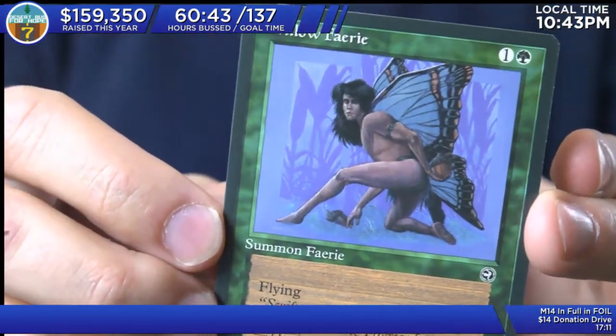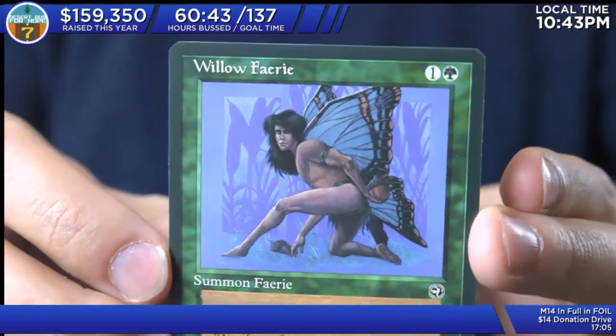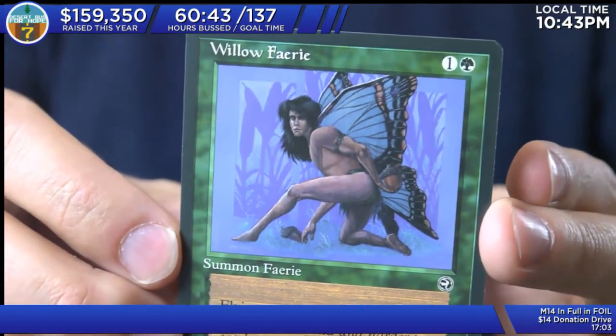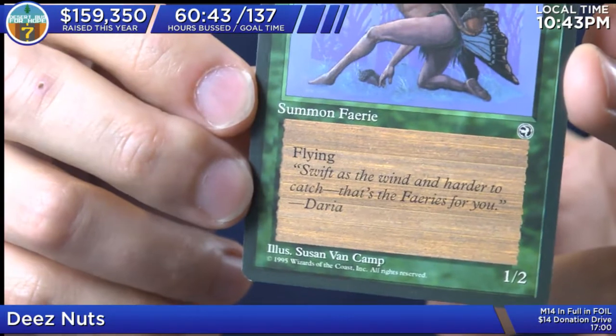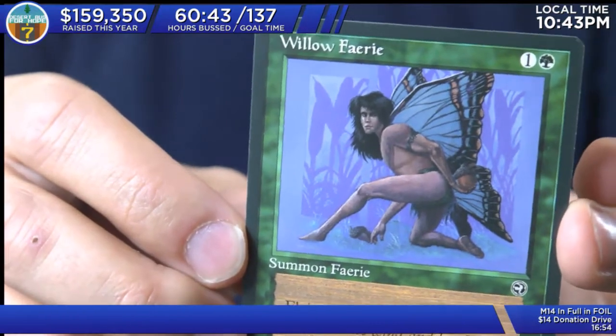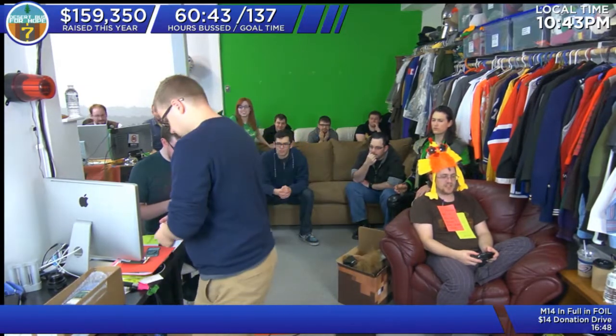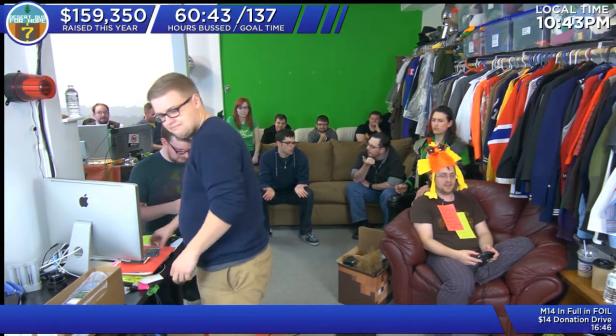As if Loki wasn't enough beefcake for you ladies, here comes the Willow Fairy. Ladies, gird your loins for the power of this 1/2 green flying creature. The Willow Fairy on driver cam. Oh wow, look at them thighs! That is — so he's one in the green, he's a fairy, and that's it. He flies. 1/2 flying. For one in the green, that's actually not terrible. Flying in green — doesn't that make it green Storm Crow? It is a green Storm Crow.